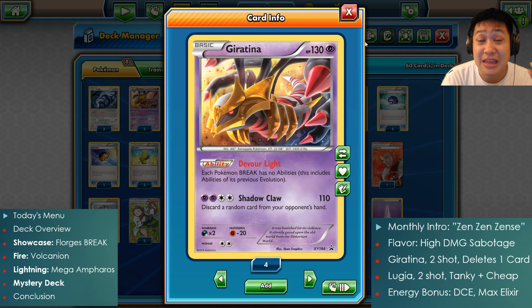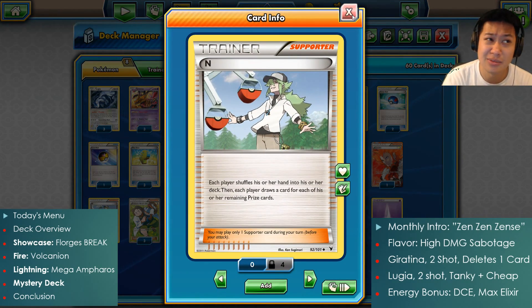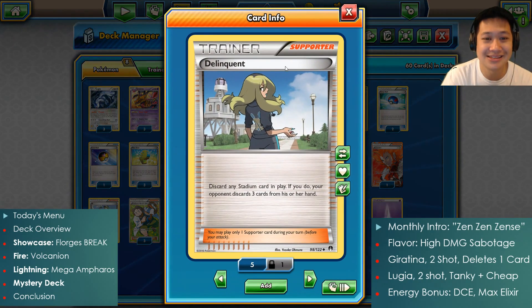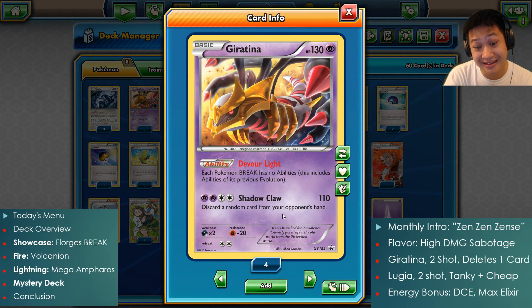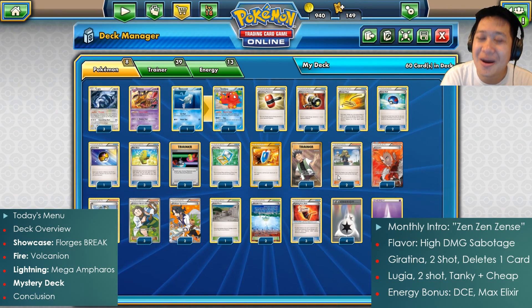What happens if they already have a low hand? It may just happen naturally through N or just playing cards and being stuck. You're going to capitalize on it with Delinquent, which discards any stadium — yours or your opponent's — and discards three cards from your opponent's hand. Combine it with Giratina and that may be it. There may be critical cards in the hand you need next turn — energies or draw supporters — gone.